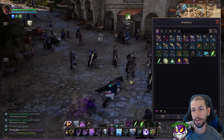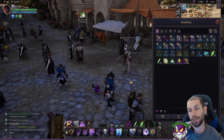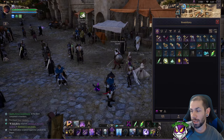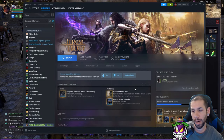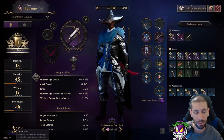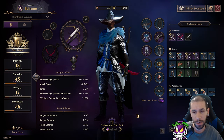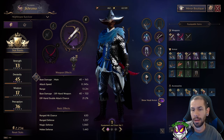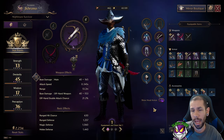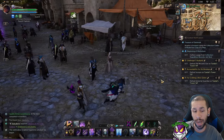What is up guys, Joker here bringing you another video, this time going over gear progression in Throne and Liberty. The game has been out for about a week and I have 67 hours in it. I currently have a combat power of 2234 with the majority of my items being at max enchantment and all my gear being at least rare.